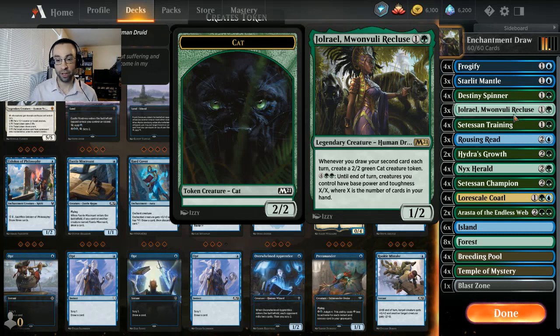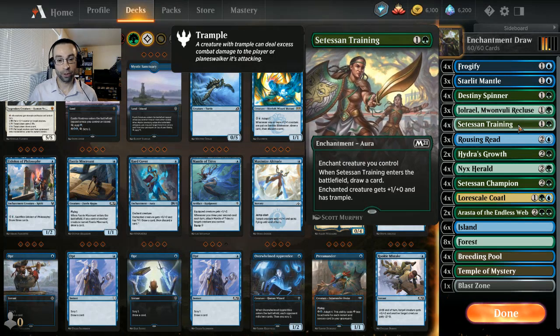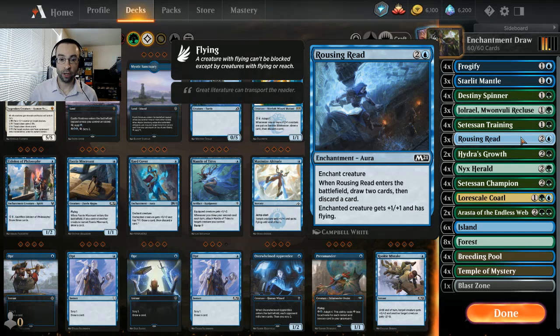Then you have the Champion and the Coatl with a ton of counters on them, which is pretty sweet. Setessan Training helps us get through for damage - an enchanted creature gets plus one/plus zero and trample, and when it enters we draw a card, which works perfectly with everything we're trying to do. Another new core set card, Rousing Read, is a three-mana aura - when it enters we draw two then discard a card. When you get things going you're drawing a bunch of lands, so you can easily discard a land or a redundant spell.